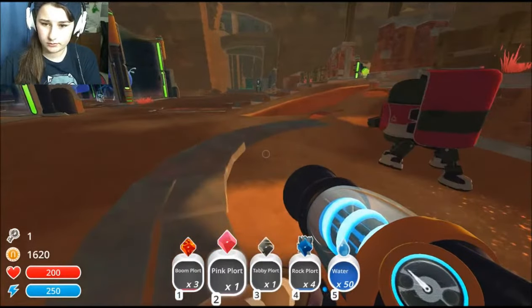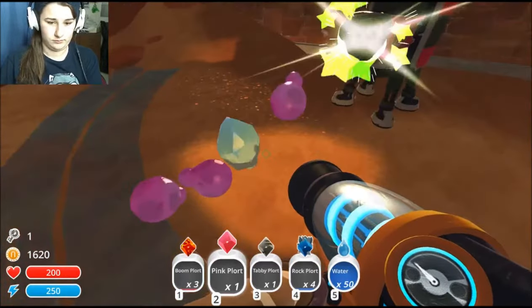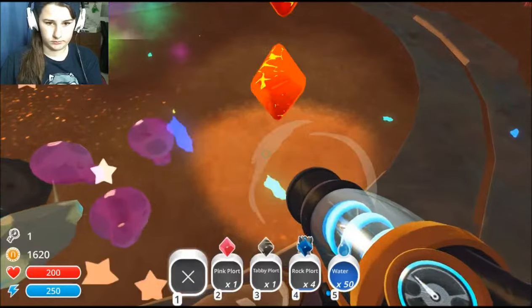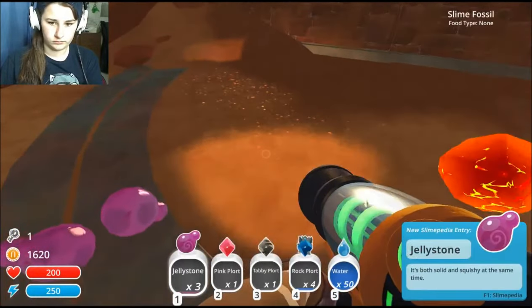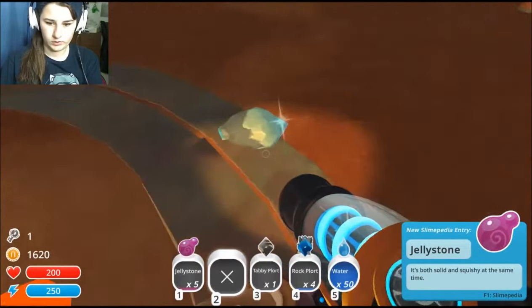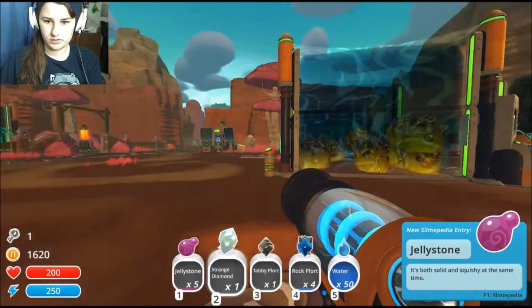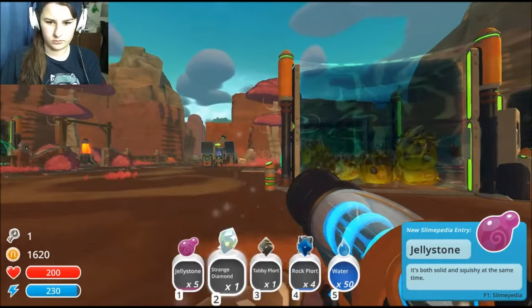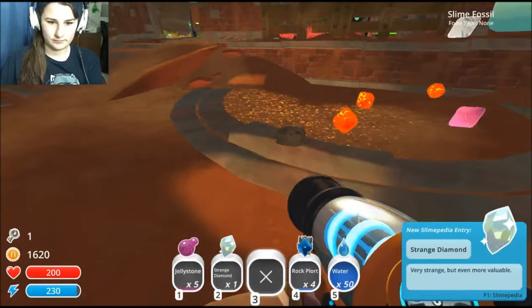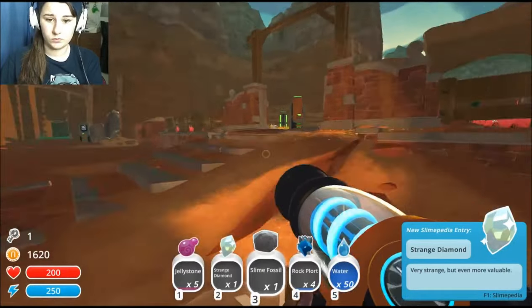How are you doing? Oh you look so cute. What — jelly stone! There was more stuff. What are you? You're the strange diamond. Something else was here — ready to go. There it is, I was standing on it. What are you? A slime fossil! Eww.